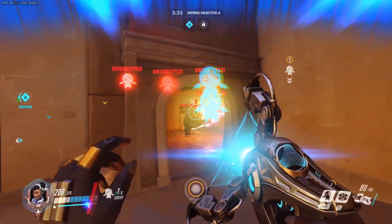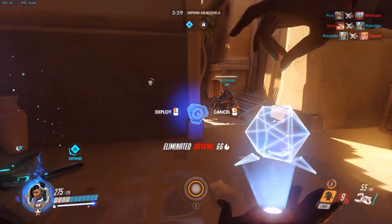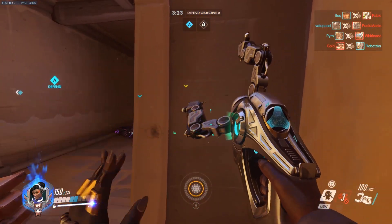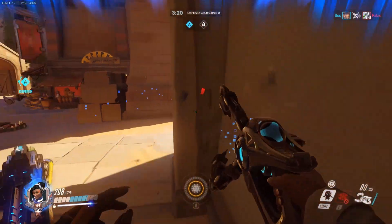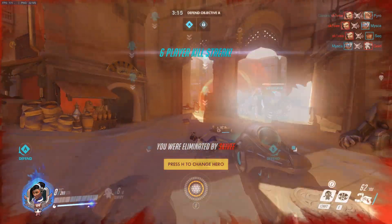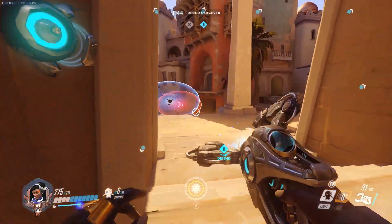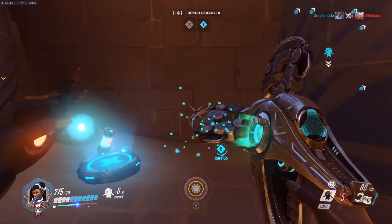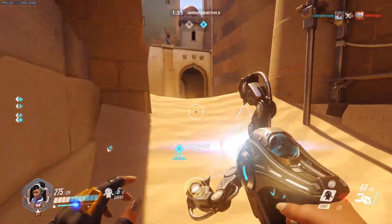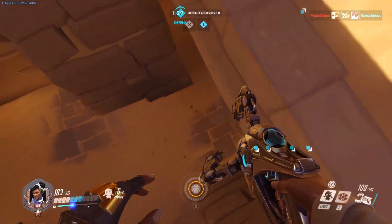Susu says she's good for initial pushes but in the new meta of three tanks and Soldier 76, she's kind of useless. We don't necessarily agree — we may see her used alongside triple tanks, as more shields and barriers with a shield generator on three tanks would provide enormous sustain, which could enable that composition even more. That's not necessarily a good thing, but with the damage flying around she can be picked off pretty easily, especially without support. Her photon barrier helps, but if she's using it to defend herself from a Sombra that's attacking her, it disappears before it's really done any good — it's already shot across the map.